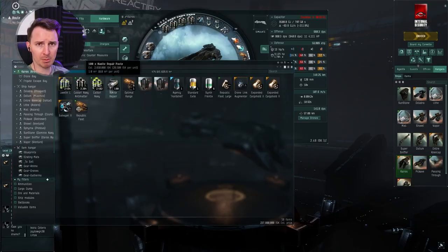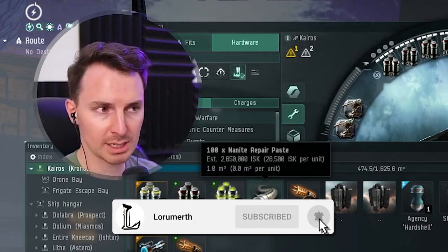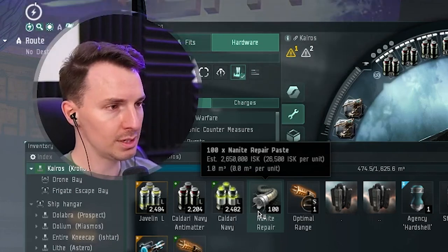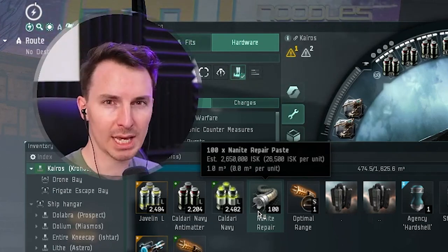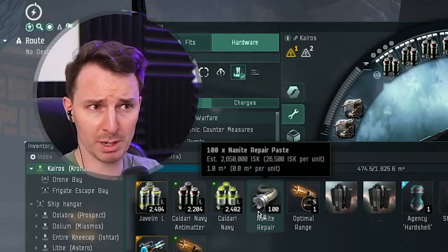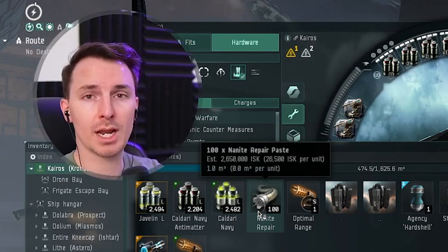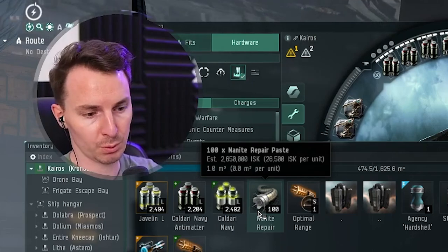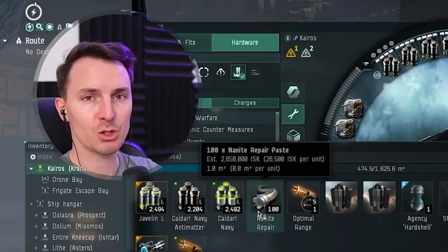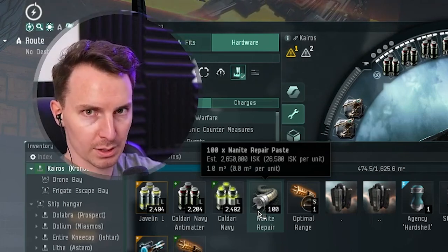First tip: bring Nanite Repair Paste with you. You can use Nanite Repair Paste, regardless of what module you have equipped, to repair an overheated module that has taken heat damage. If you overheat something and it has damage and you can't get back to a station in time — if you're going into low-sec or wormhole space — you can use Nanite Repair Paste to repair your damaged module while you're in space. You have an expensive ship. You're going to be targeted, you're going to be hunted, so you need to maximize the chance that you can act on your own terms.